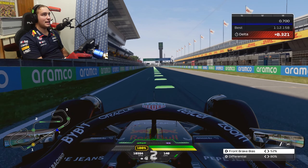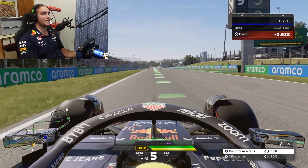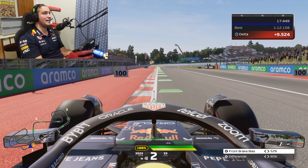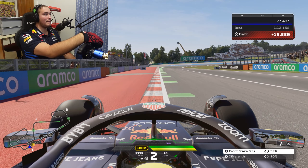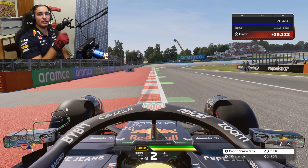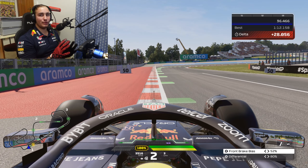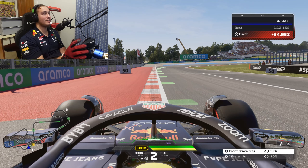So here we are on the start/finish straight — a very long straight from pole position, so you've got plenty of time to figure out how to tackle turn one. If you look at the left side you can see two grey lines on the track. The second one is a good braking point for the race, and just where the car is now is ideally perfect for qualifying.